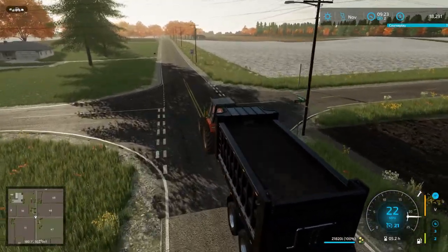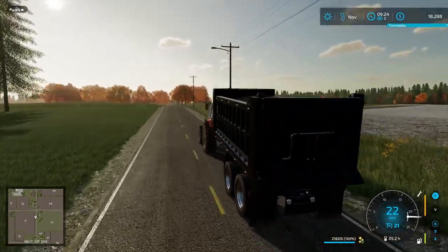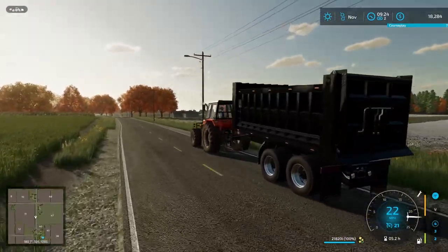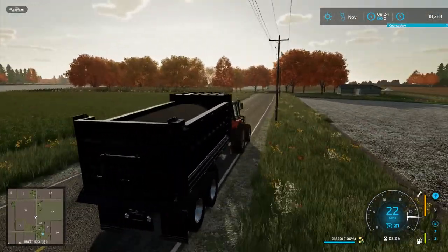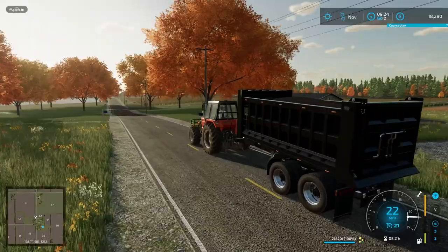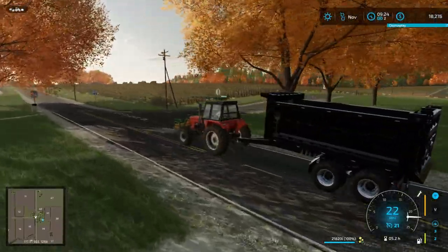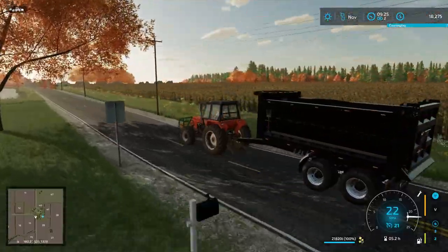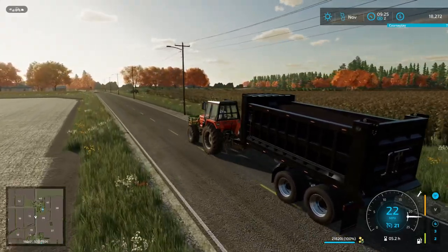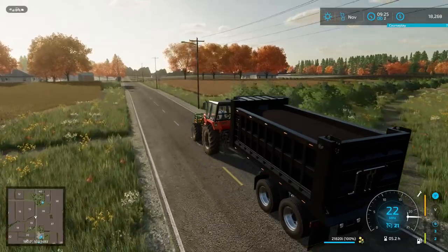We went and bought ourselves a TLX trailer attacher and a TLX dump body. This dump body could be used later if we buy one of the TLX trucks. I figured why not get the trailer now, and then just get the different bodies for each thing we're going to use. We now have this new big trailer, which is great for all our towing back and forth for selling. We can take pretty much most of our canola in one trip. I'm not going to wait until maximum payout next month — 50 to 100 dollars per thousand liters on 21,000 liters could be $2,000, but I'd rather have the money in the bank now.